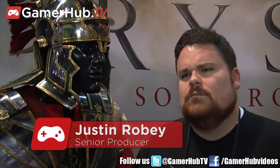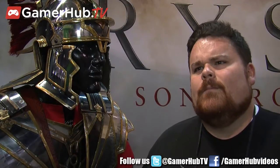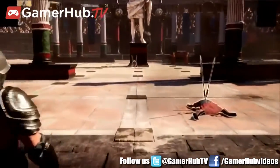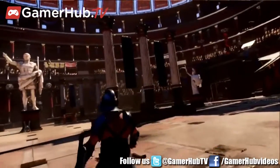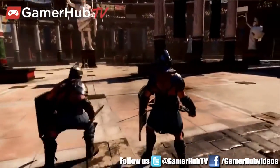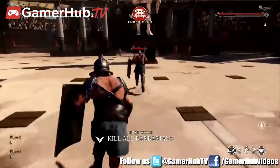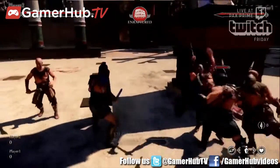So what we showed is that when you do an execution, there are these highlights that happen around the enemies as you do them. The better you do with your timing, the more of a particular perk you get, and it's ranked on the left-hand side. There are four ranks: recruit, soldier, centurion, and legendary. Based on how well you do over the course of that execution is how much of a particular perk you get.